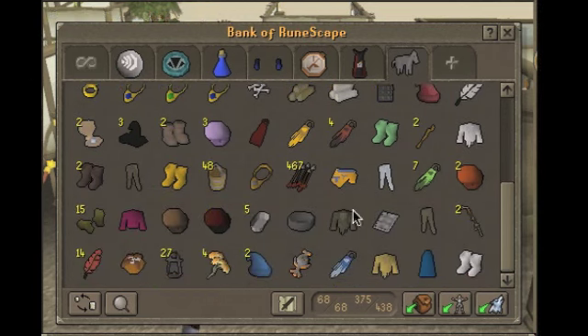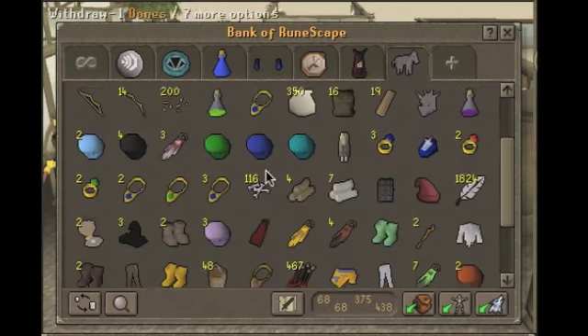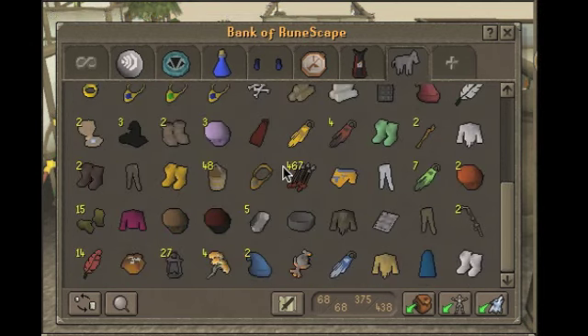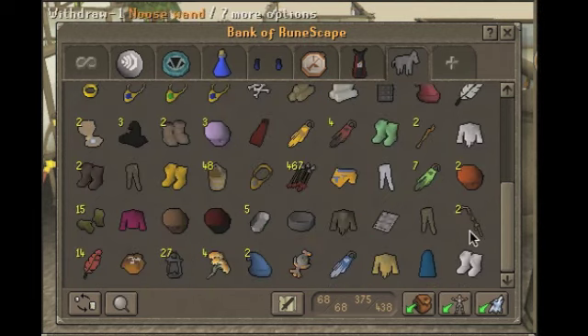The reason why I have all this crap is cause last night I was bored and I was just standing at the GE, and this noob came up to me and was like, 'Hey, can you buy my junk?' So I was like, sure, I'll just keep it. Well, I'm probably gonna sell some of this stuff and put the rest in the party room just to piss people off cause they'll get like an afro or something. So I'm probably gonna put this in a drop party.